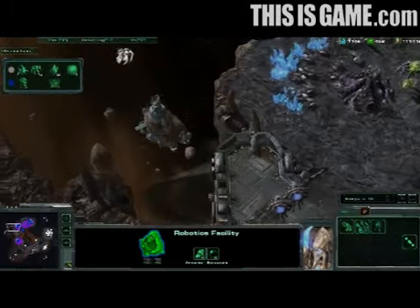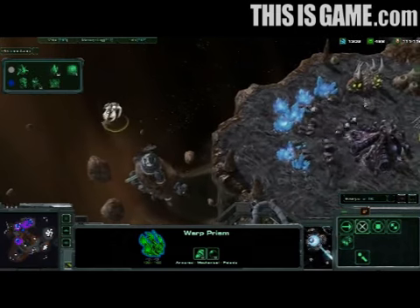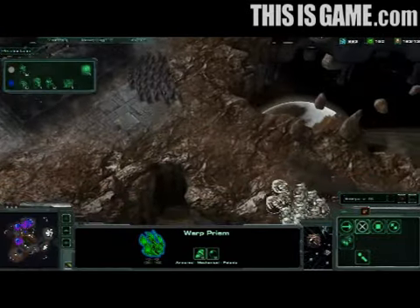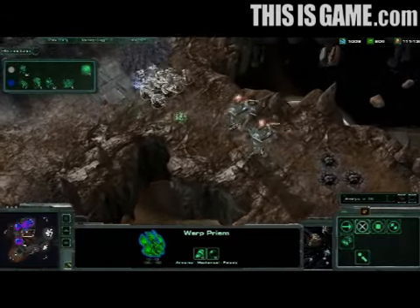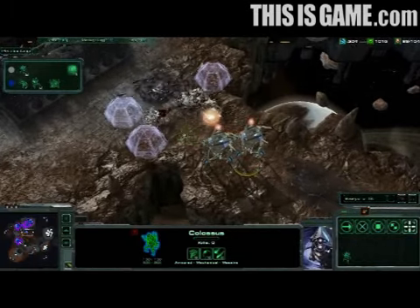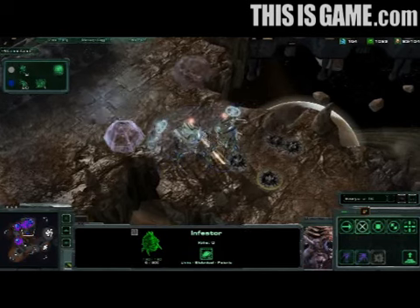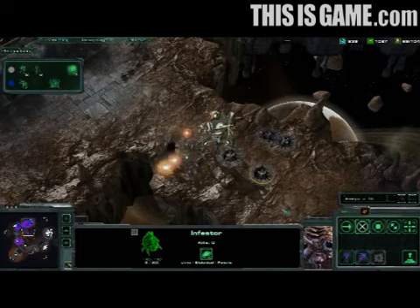There is a Warp Prism over here — a way that the Protoss player could warp in some additional units. He's keeping it as a contingency, no doubt hoping to distract the Zerg player and then warp in some additional forces. Oh my goodness — Neural Parasite on the Colossus! The Colossus have been mind-controlled, and you can see they've been trapped now using Force Field, trapped by their own forces. The Colossus are just destroying the Protoss forces! What a great turn by the Zerg — Yeon-Ho is using those Colossus to do terrible, terrible damage to David Kim's own army.